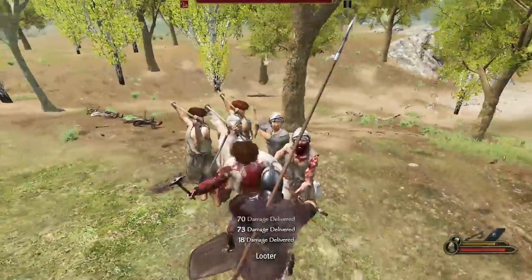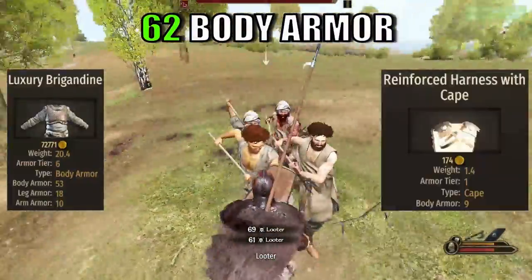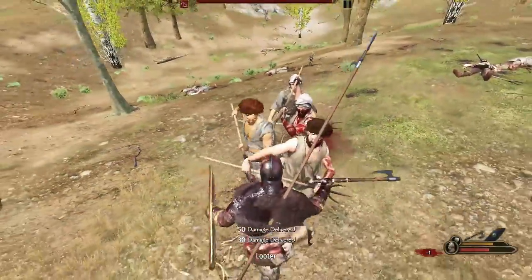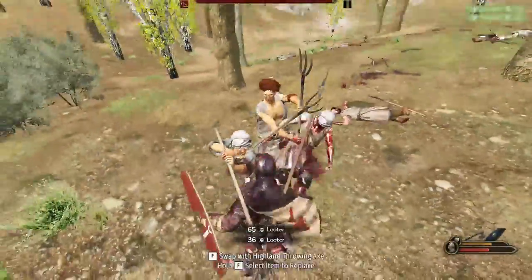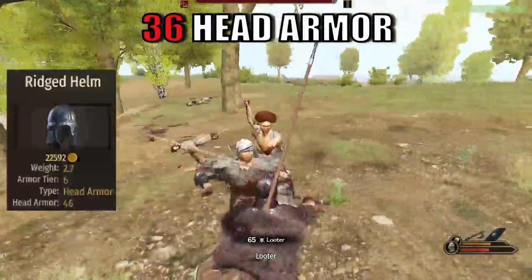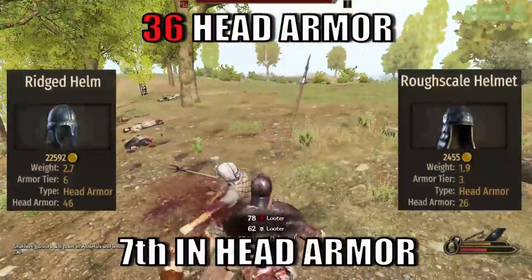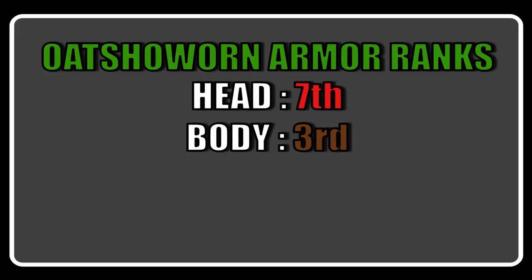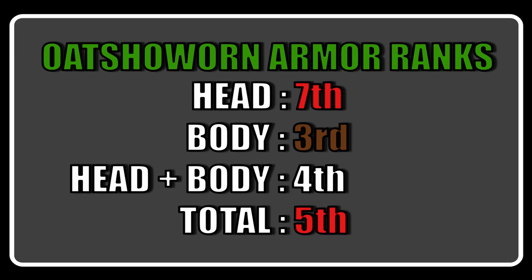The Hotsword has 62 body armor, split between the luxury brigandine and the reinforced harness with cape, ranking 3rd in body rankings. Very similar to his battle brother, the Hotsword also lacks head armor with an average value of 36, split between the reached helm and the rough scale helmet, placing them 7th in head armor rankings, just above the Wildling by 11 points. When considering combined head plus body, the Hotsword ranks 4th, but falls one place to 5th when considering all armor types.